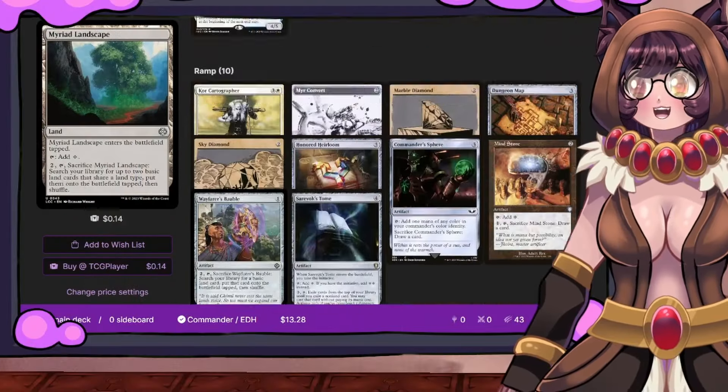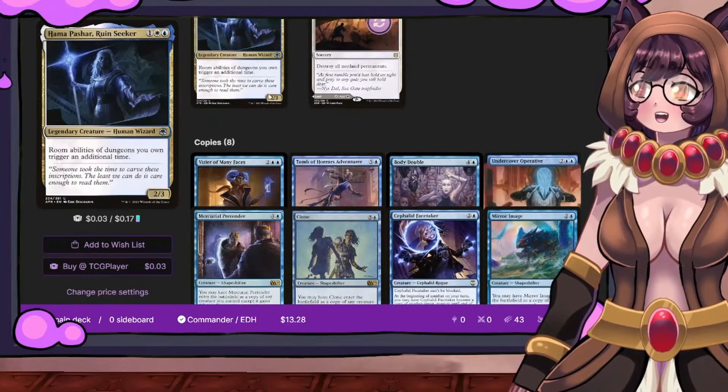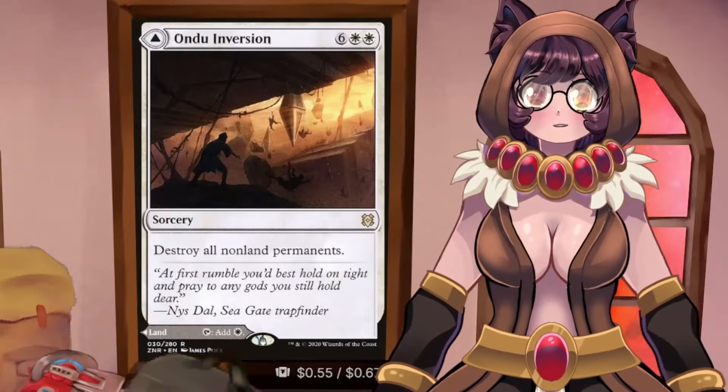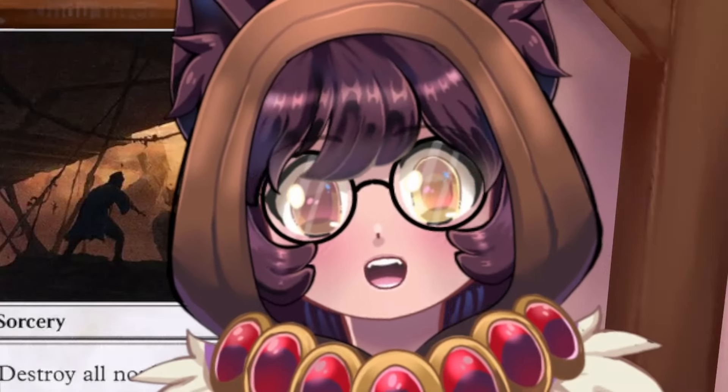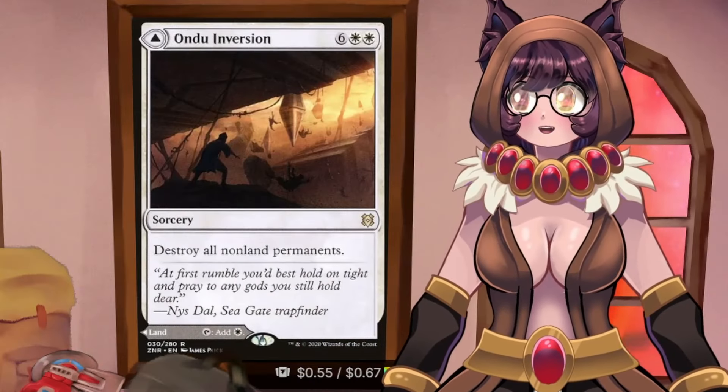That is the entirety of the Hama Pashar deck — oh wait, one more card: one of the lands is a board wipe. It's a land when you need it, and a board wipe otherwise.